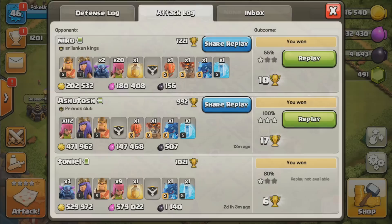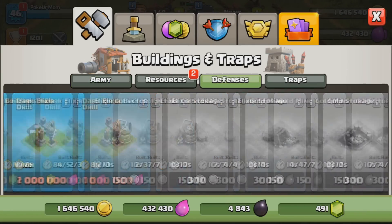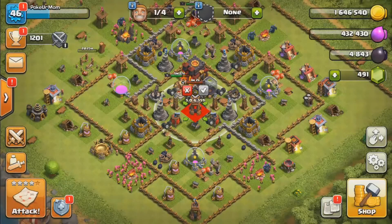We've been using electric dragons to raid because I feel like they're the better troop to get more gold out of bases. As you guys can see, those first two raids gave me more than enough to put down my bomb tower.